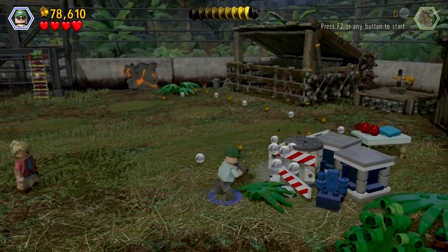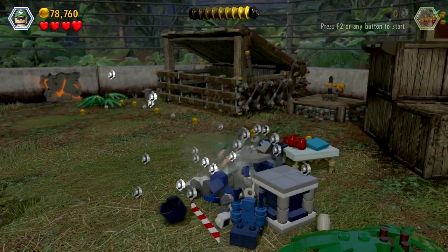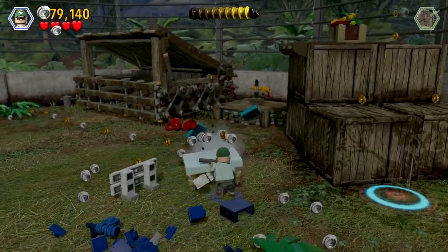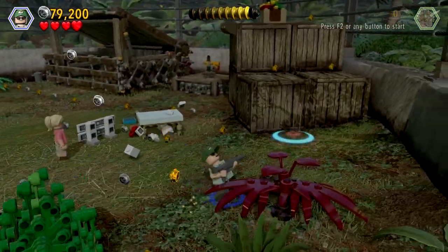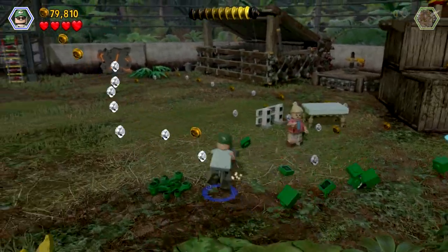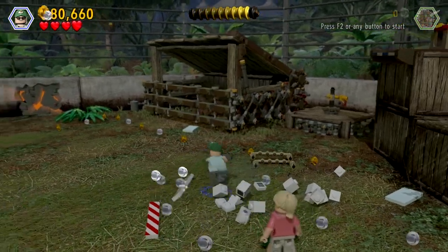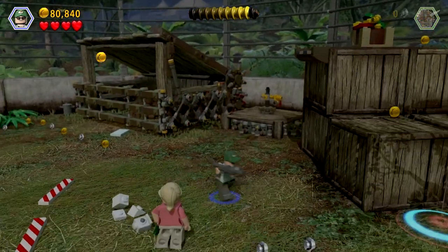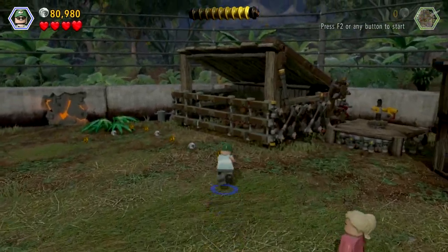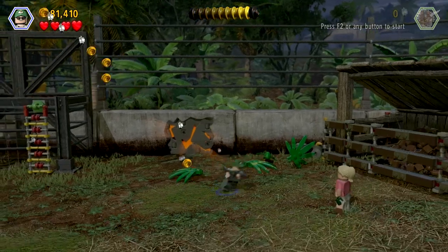There's poop there! This must be like a triceratops' home or something. Look at all these studs — they're really rich, beyond their wildest dreams. I need Ellie Sattler to jump on that dirt box, because obviously Jerry Harden isn't capable of jumping. So there we go — potting pan.